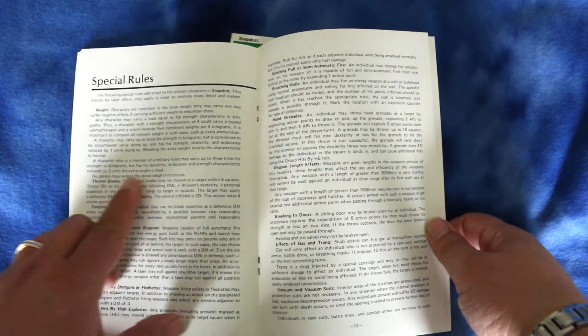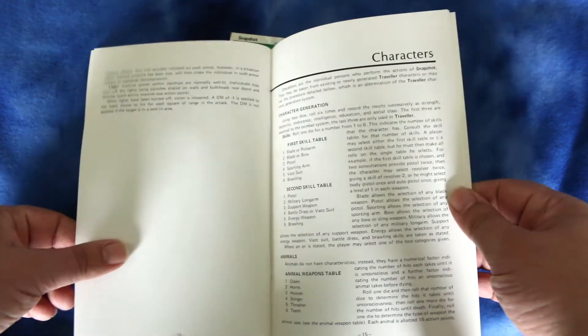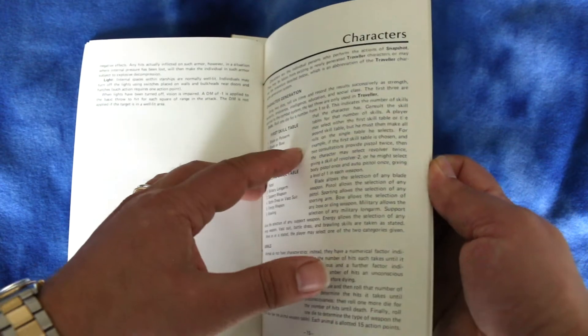Special rules include weight and fencing. And then it goes into character generation.